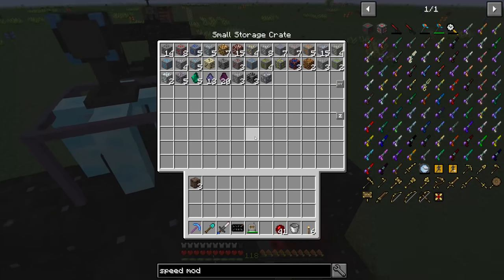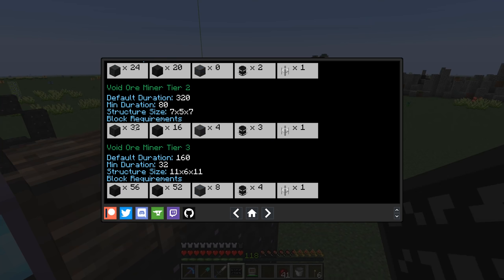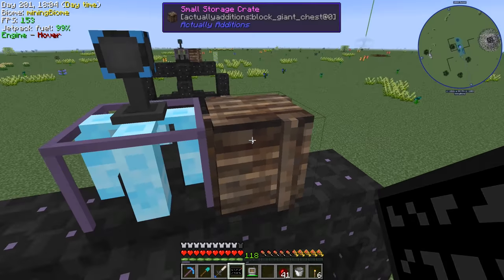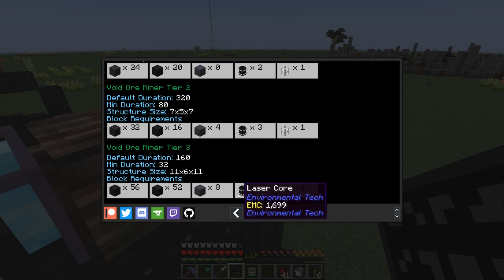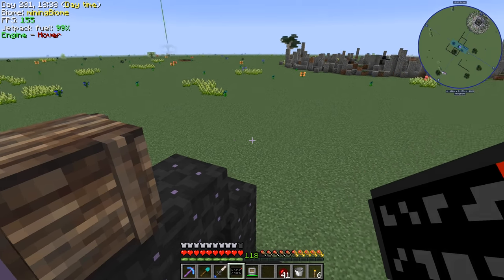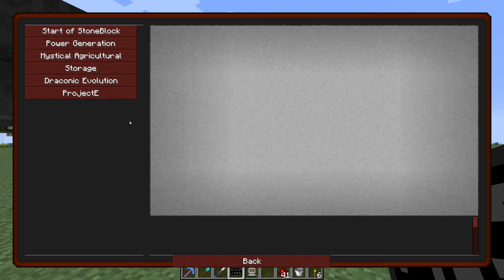We're going to have to let this do its thing and mine up more resources. Each one of the different tiers requires more to build - if we want to go to tier 3, the previous tier required 32 structure frames and the next tier requires 56, which means we need more rhodium for more tier 2s and more litharite for the tier 1s, plus nearly two stacks of cryonite. It's getting progressively more expensive, but it'll be a lot better. The tier 3 miner with all the speed upgrades will gather resources every 32 ticks instead of every 80 ticks - a little more than twice as fast. But we can't wait around for that right now, so let's look at changing things up.